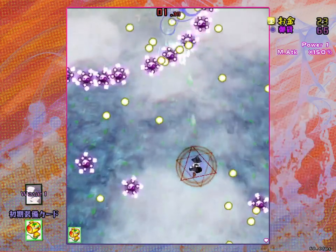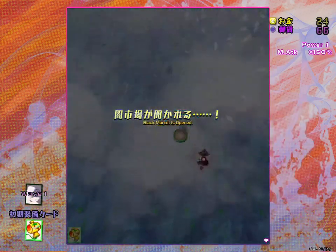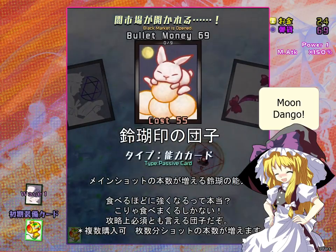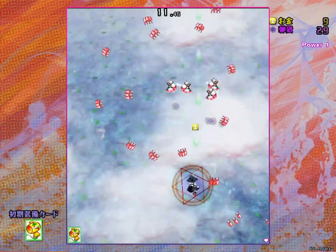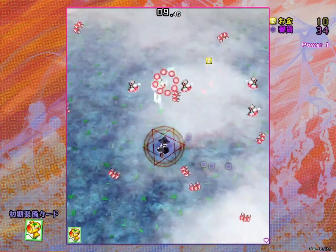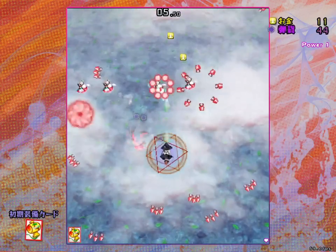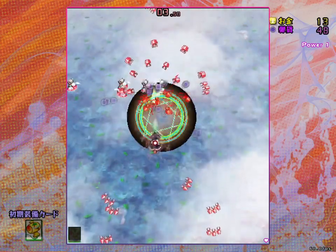Ability cards have various effects. Just like in Unconnected Marketeers, we have Active cards, Passive cards, and Equipment cards. Active cards activate when you press the item button. For example, the Miracle Mallet has a very similar effect to its U.M. counterpart, turning a few bullets in front of you into money.